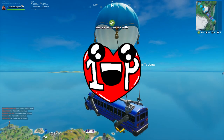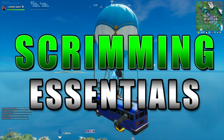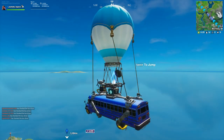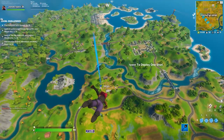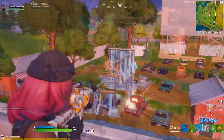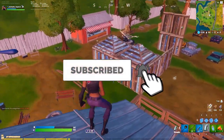Hey guys, 1upeco here and welcome to episode 2 of Scrimming Essentials, a weekly series where I'll be breaking down the basics of how to scrim. In this video, I'll be explaining early game, how to choose your drop spot, design an efficient loot path, and what to do if you're contested. Please subscribe if you would like to see more content like this.